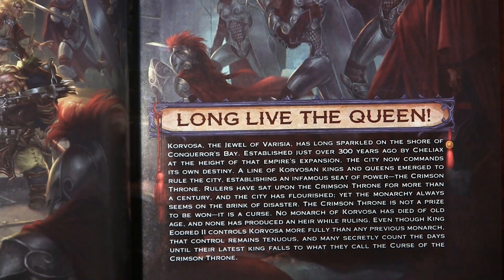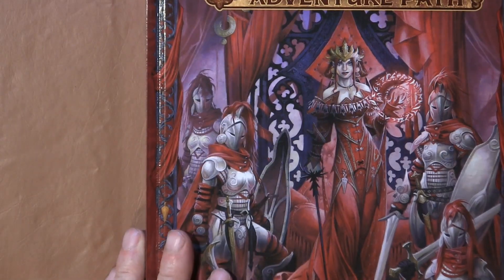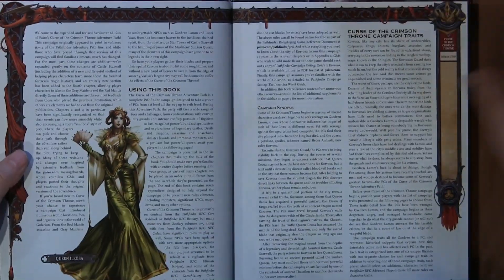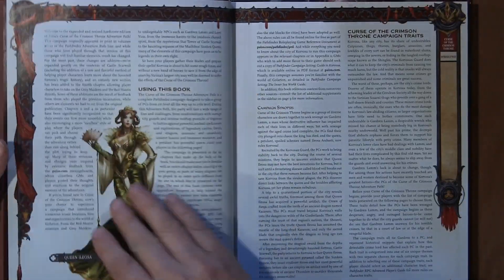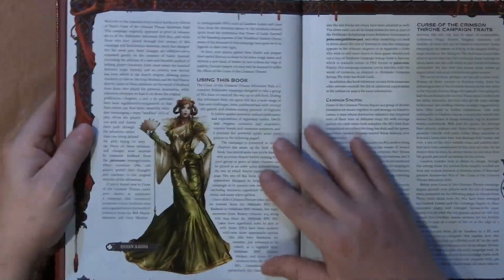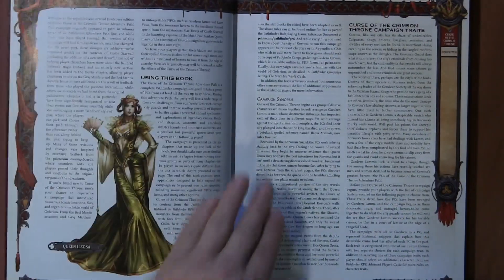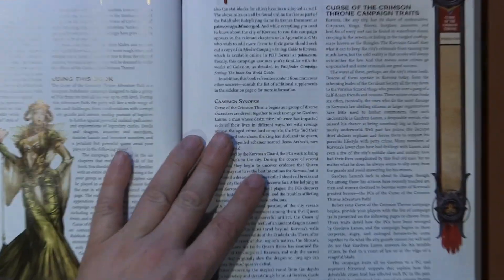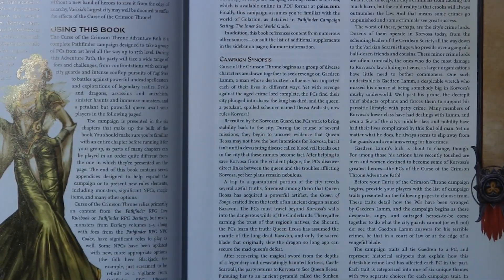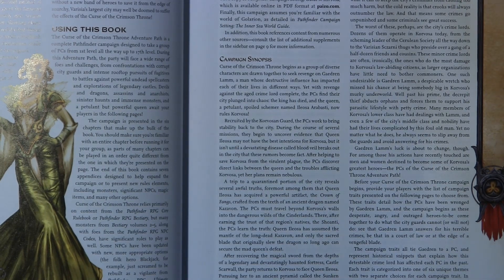That is the premise of the whole story, and it's an adventure path for levels 1 through about 18 when you finish. We're going to flip through and talk about a couple of things in the book. Being an adventure path from Paizo, they have a brief overview and campaign setting, which they go into a little more detail on — and if you're looking at buying the book, I would start by reading through the campaign synopsis and some of the traits.